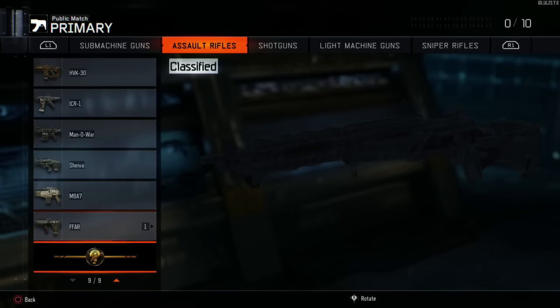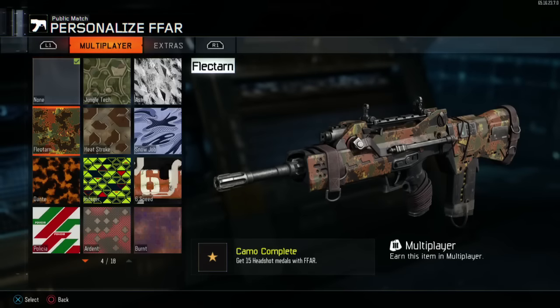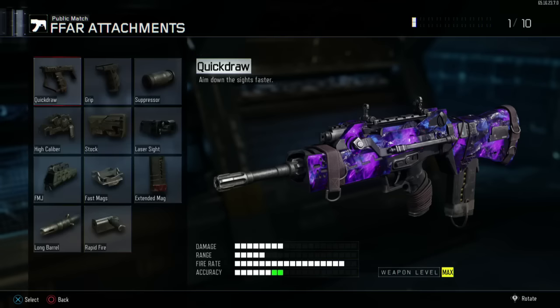I'll show you guys exactly what I like to run on this gun. First off, as you all know, I like to throw the Dark Matter on every gun because as I say in every video, Dark Matter is too much of a grind for you not to actually use. So there's your Dark Matter on the Famas.